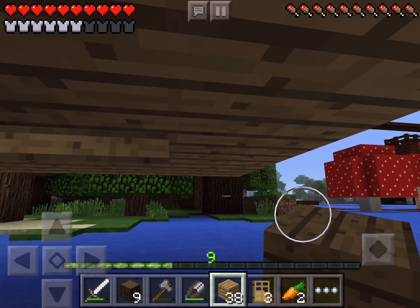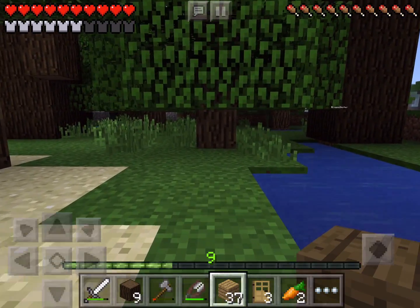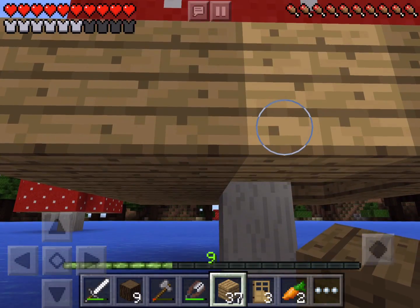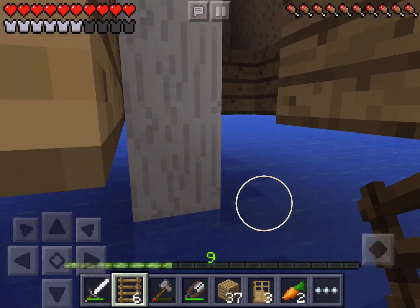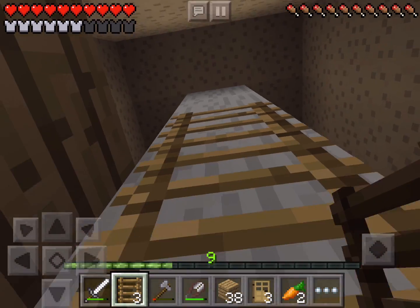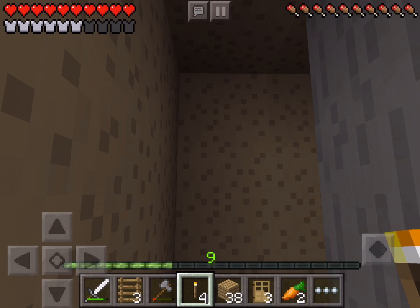I'm going to put a ladder here. What I might do is knock this one out and then put the ladder on here. I don't know if I'll need a door or not. The ladder is going to go here — there and there. Let's go see what happens up here. It's probably pretty dark so I'm going to get some torches and put one up here.